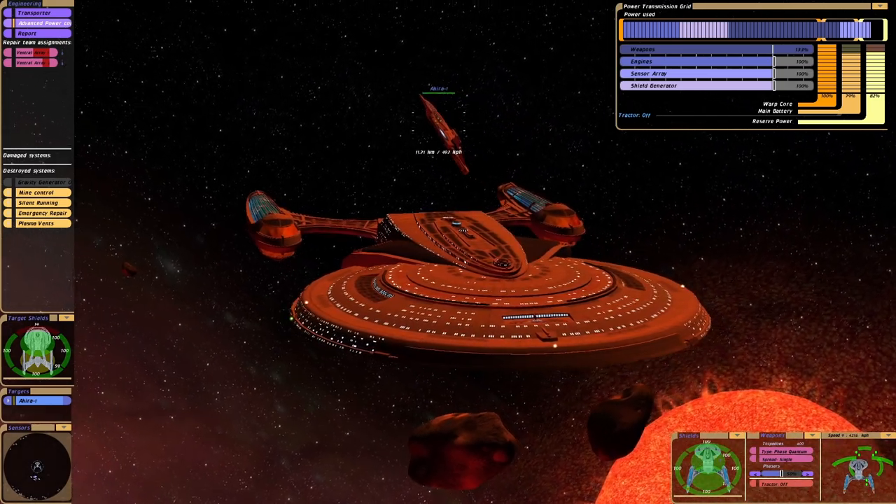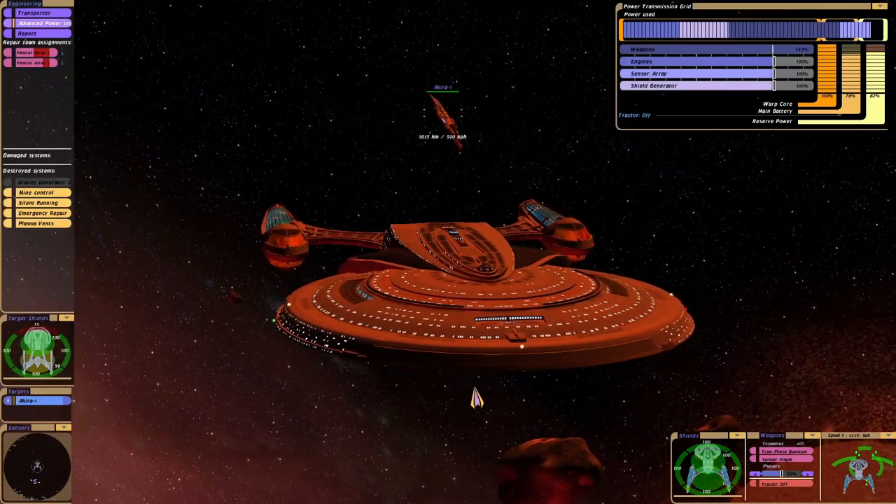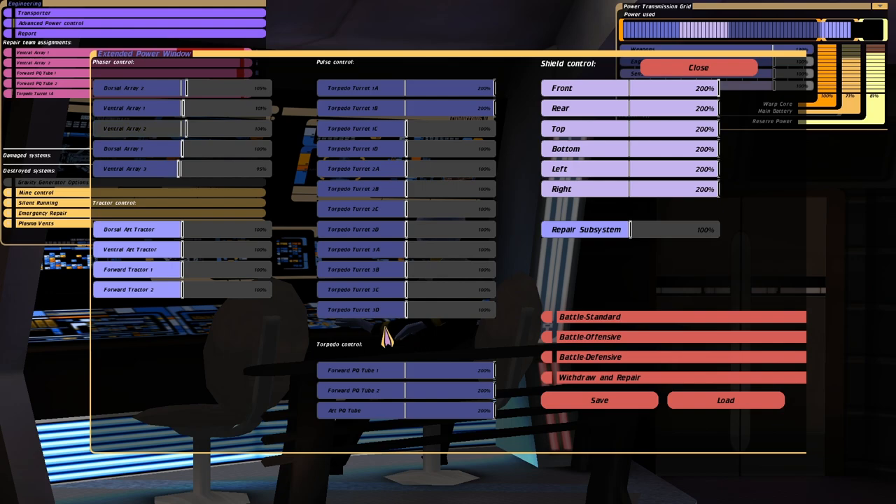It's not something I would normally do, but say you're fighting a ship where you're not having much effect against their shields — try putting them up to 200%. Of course it's hard to do that during a battle, but if you're desperate it's always there.